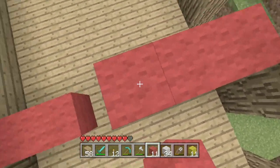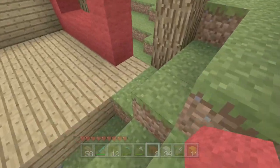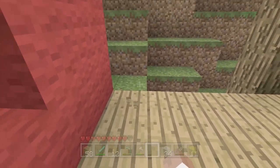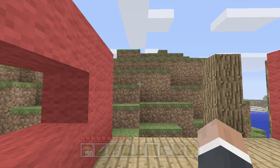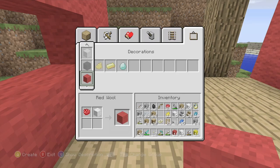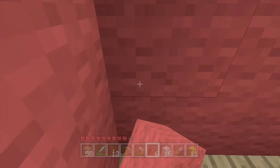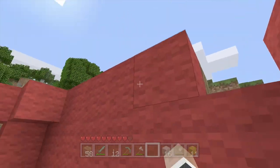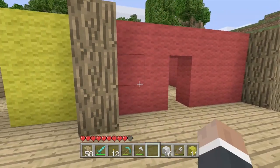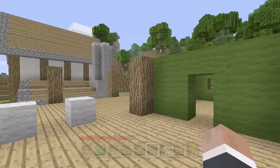I've got a bunch of stone with me too, so I can make stone slabs, stairs, and whatnot. I don't really have an idea for the roof — it's probably going to be a very simple roof. So this is 6, 12, and then 18. I need 18 more red wool. There we go — that should be enough red wool. There's not going to be a window on this side since there's nothing to look at there. So you can get the very colorful red room, or you can get the much superior cyan room, which I'm going to make right now.